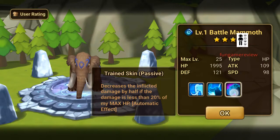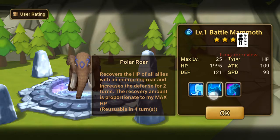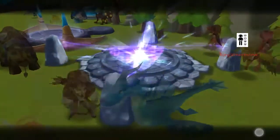Whoa, battle mammoth — that's a new one! I don't know if that's actually good or not. Let's see: decreases inflicted damage by half if that damage is less than 20% of max HP. Oh, that sounds amazing! Recovers the HP of all allies with an energizing roar and increases defense for two turns. He's basically a support unit — charges toward the enemy and provokes him too. Not bad at all!